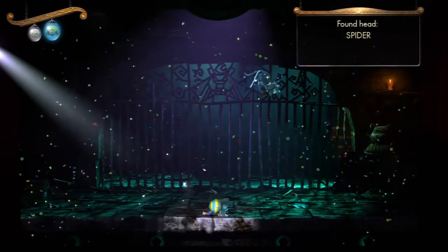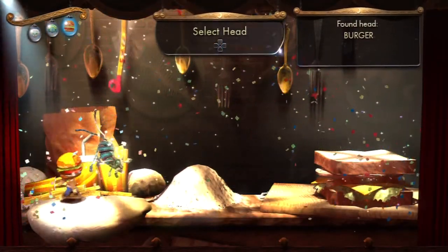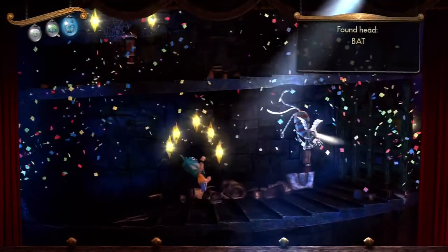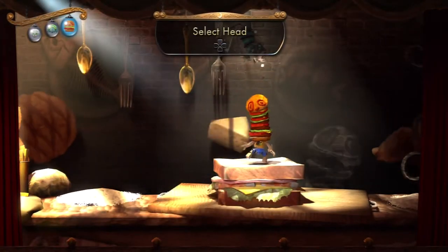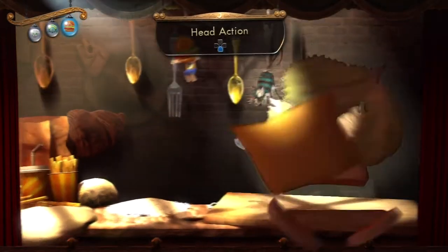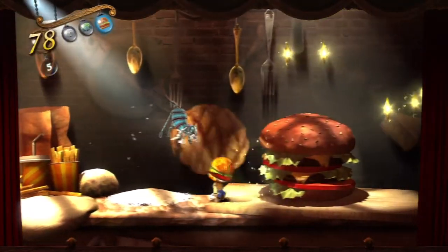There are actually quite a few heads in the demo alone, which is pretty cool. Unfortunately, you only get to use like two of them, which I think are the skull and the spider. Actually, you get to use the burger as well — you get to use the burger at one point, but only once, which is sad.